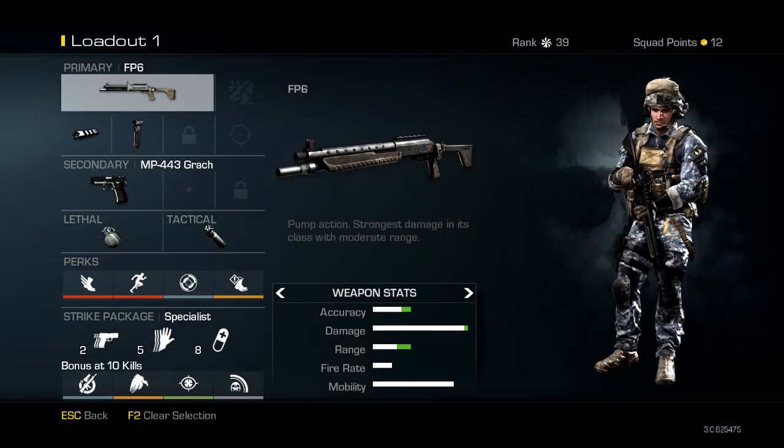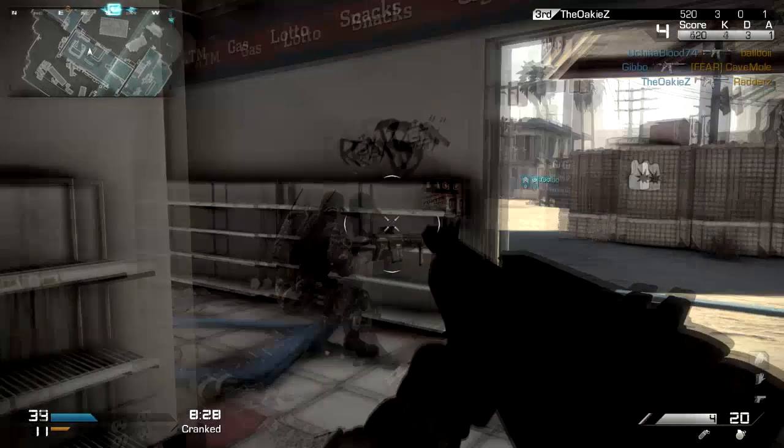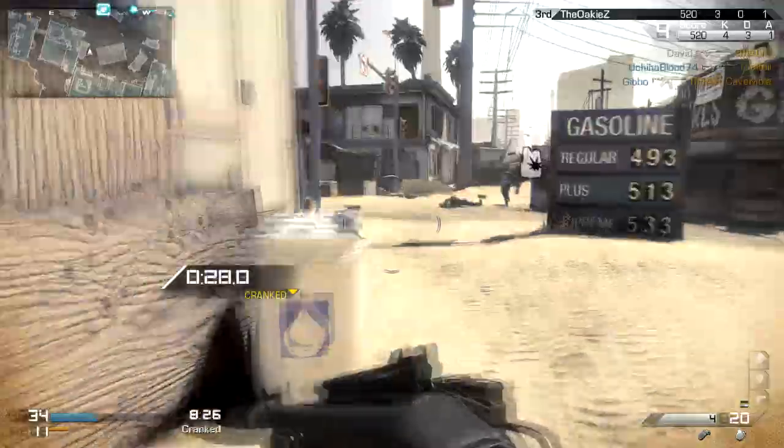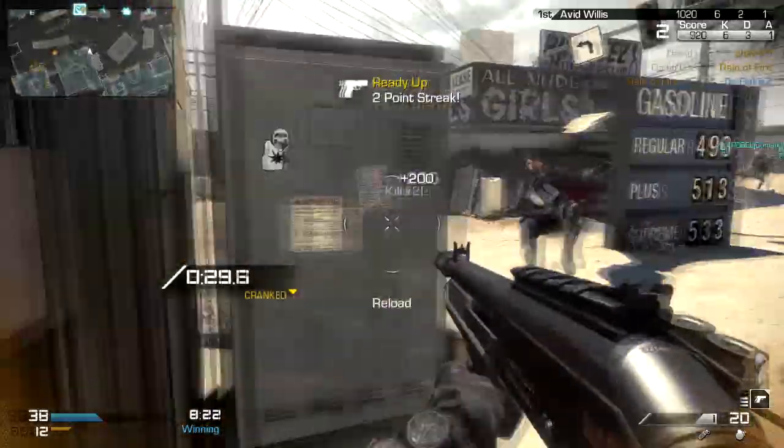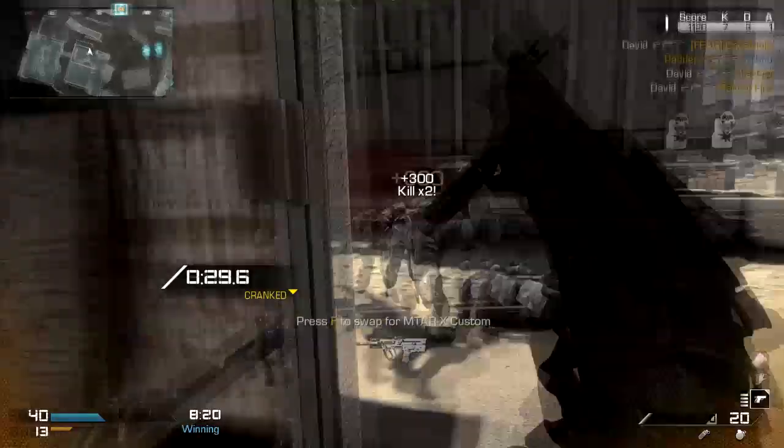In summary, the FP6 is a powerful pump-action shotgun. Using the muzzle brake, foregrip, and selected perks, you will be able to quickly get into close quarter combat where you have a good chance of eliminating foes.